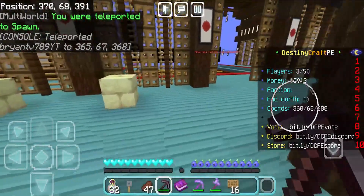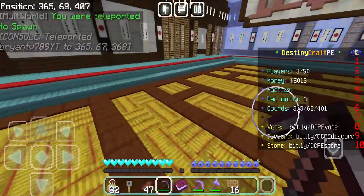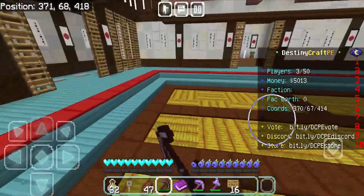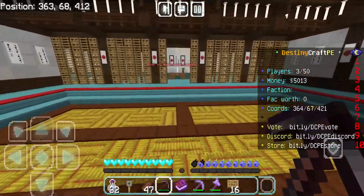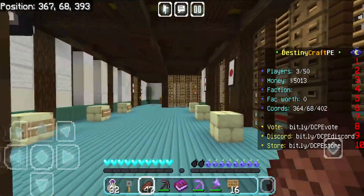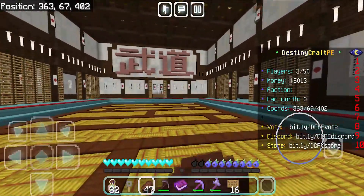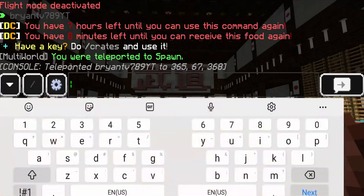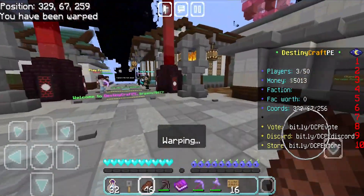The dojo is where you and your friends 1v1 each other. It is basically an arena for PVP. So if you want to PVP with some people, definitely go to the dojo — it's super amazing. We also get the amount of players online, our money, our faction, how much our faction is worth, and our coordinates. If you want to go back to the hub, just type in slash spawn and it will take you back.